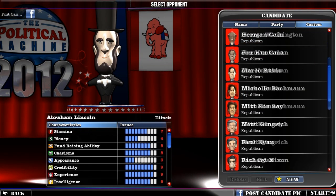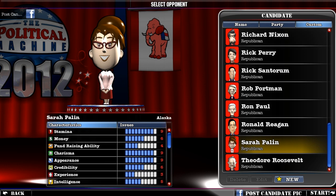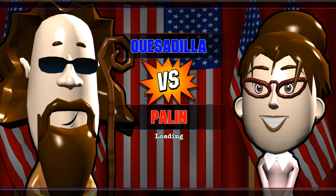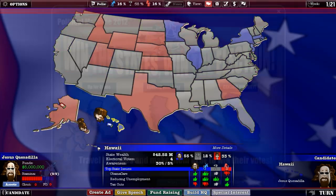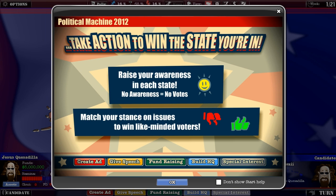I have to choose a Republican opponent. I feel like Sarah Palin on the easiest difficulty must be like a total faceroll for this game. I can't believe that's even an option to go against her, but okay — bring it on, Palin. Win the state, win the election. Travel the states, make them blue to win their votes. Seems pretty basic, kind of like Risk, I'm guessing.